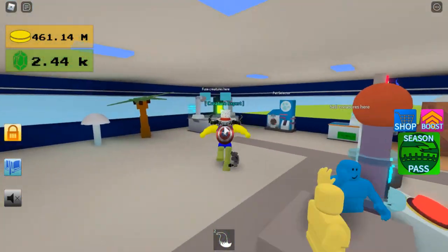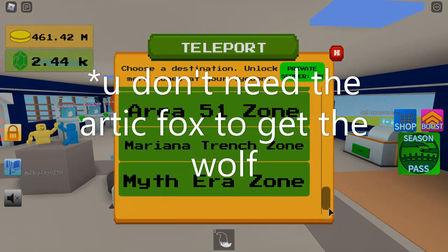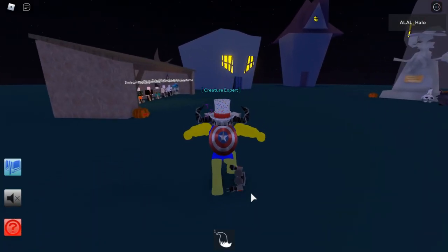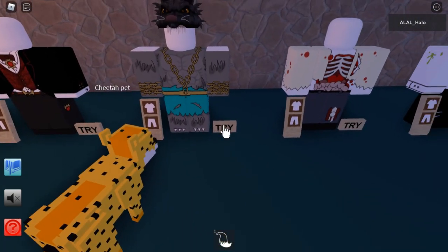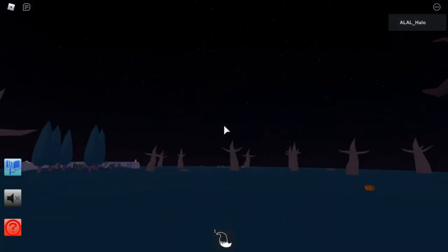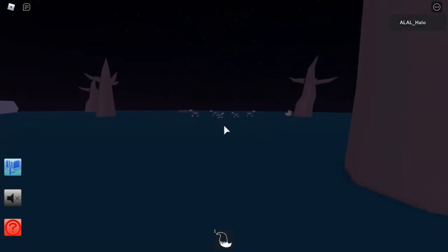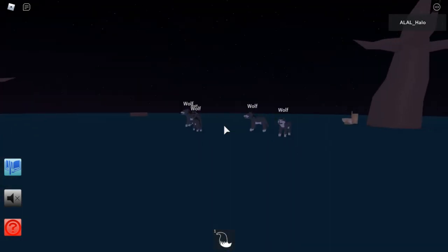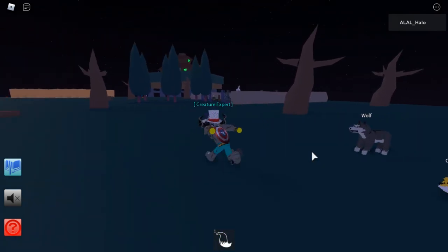Alright, so now you've got the Arctic Fox, you are going to need to go here to get the Wolf. You're going to need to go to Spooky Halloween Zone. Once you're here, you're going to need to try on the werewolf costume, I believe it is. You're going to need to talk to the tiny wolf. And then, once he says 'please teach me,' you'll have unlocked him.